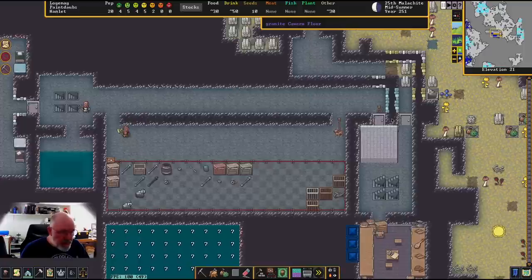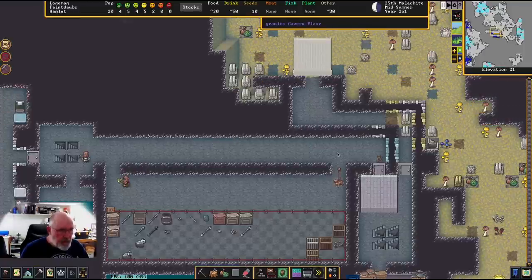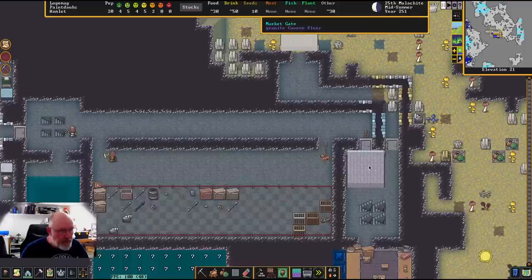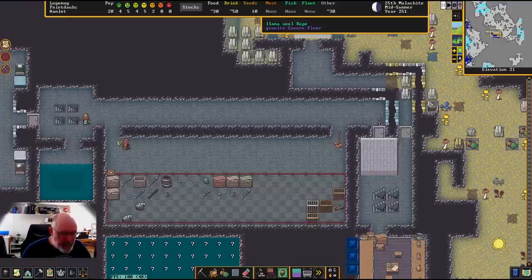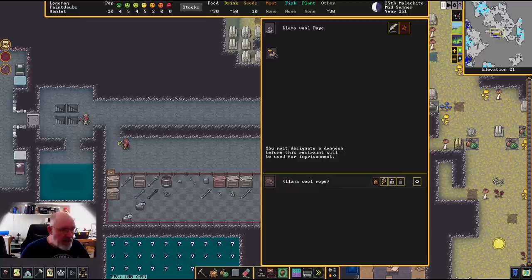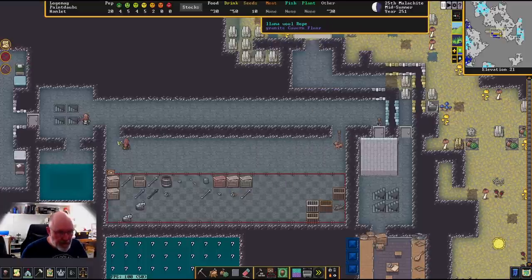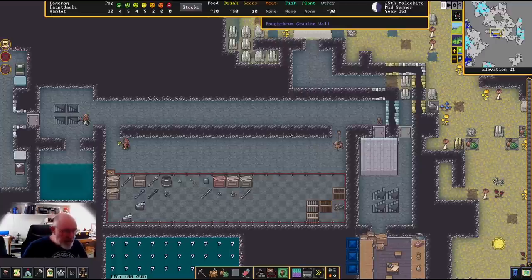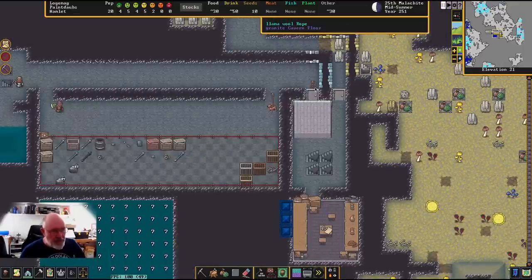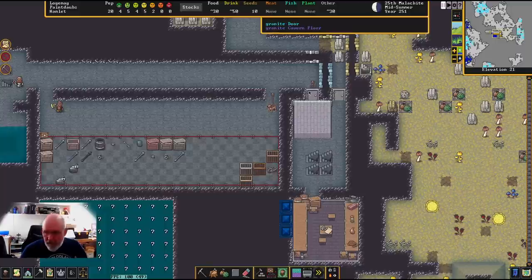We've got F2 which is down in here with the cavern gate. There's a little thing through here that has now been finished, so I'm going to get this dog to go to this restraint - click on the restraint and add the animal to it. We've got two stray dogs; I'll grab the top one and someone will come and chain that one there. I'm also going to get rid of that rope so we don't need it anymore.